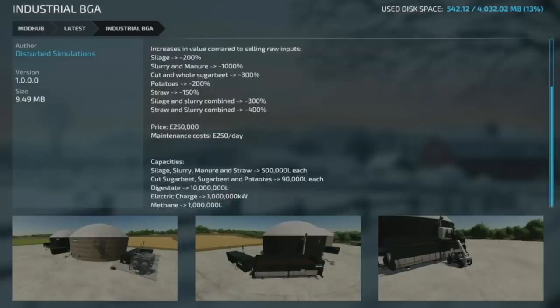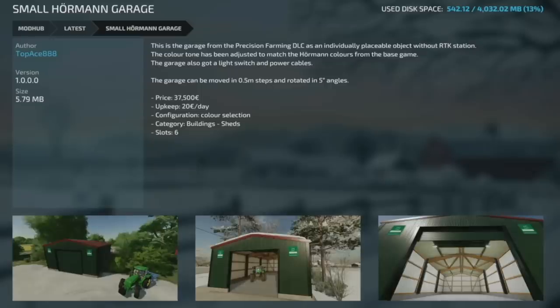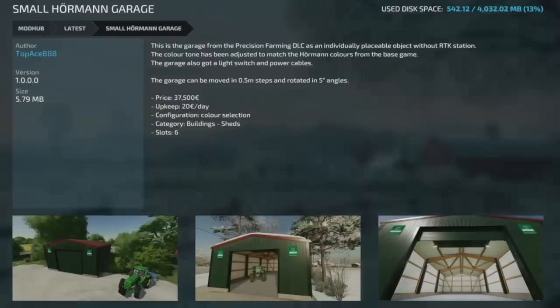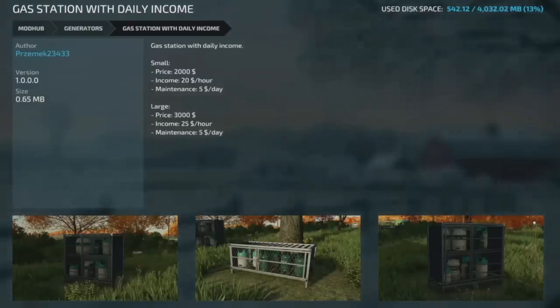Next is the Industrial BGA from Disturbed Simulations — he says it's going to be his new favorite BGA, so I cannot wait to check it out. We also have a small garage from the Precision Farming DLC, I think from Farming Simulator 19 — it looks very good and has an RTK station in it. We've also got a generator and a gas station with daily income — two of them, small and large, kind of like you're selling propane.